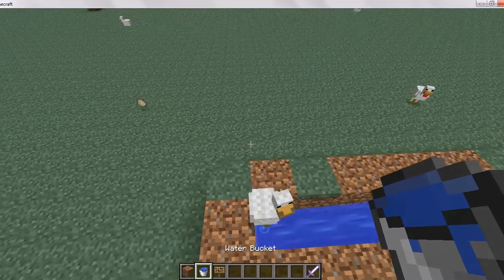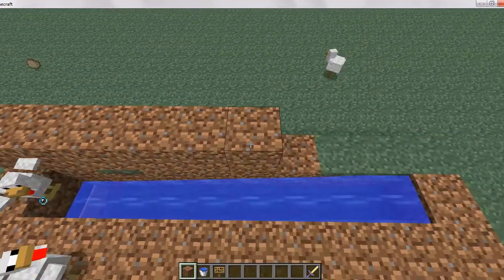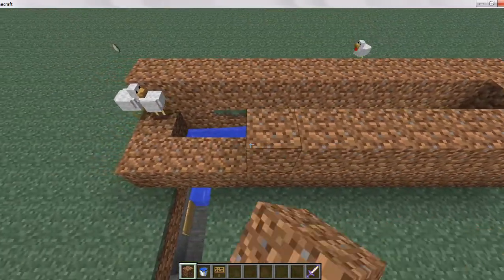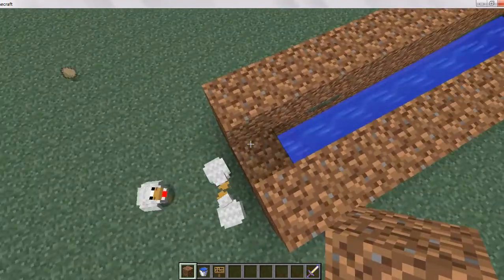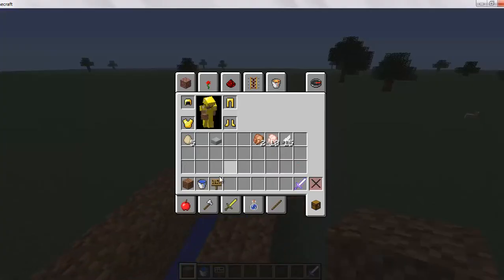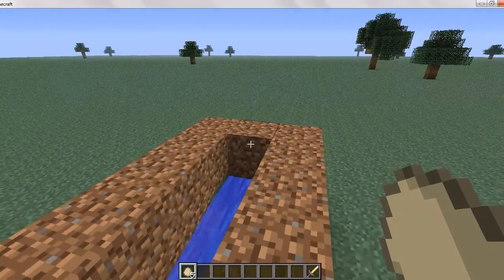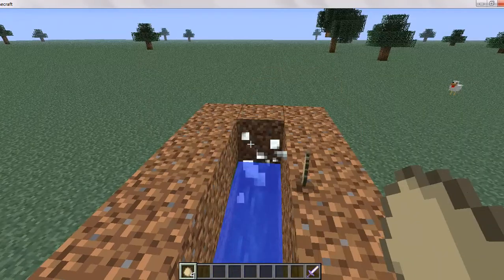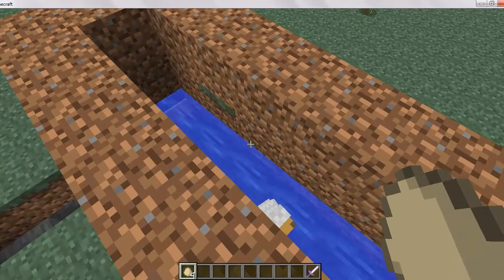What you got to do is have this be about 3 high above the water — I'd like it to be 2 to 3 high above the water, but you don't have to have it that high. You can have it to be about that size. Then what you got to do is shoot eggs that you find from chickens until you hatch a chicken — like that.